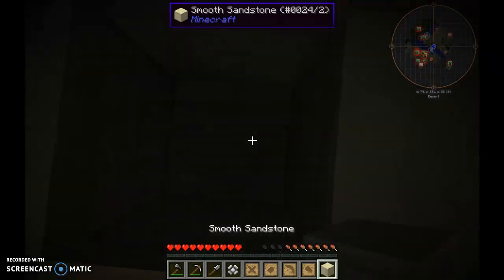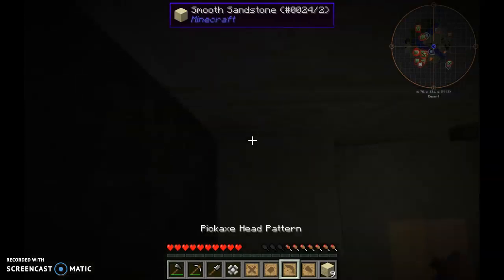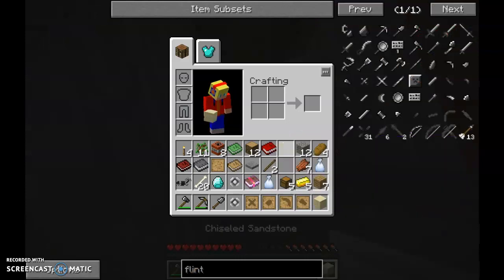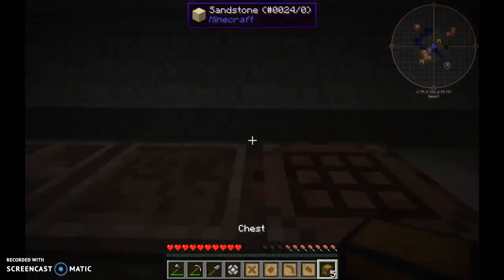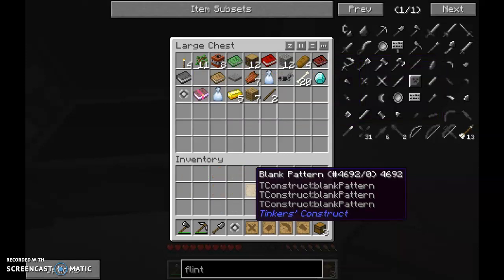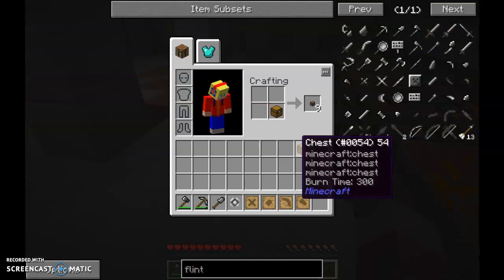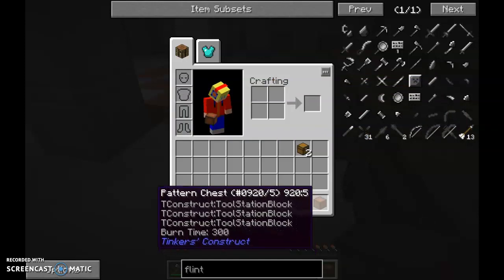I dug myself into a hole. Let's pull out of here. There we go, drizzled sandstone, so there's going to be a hole in the floor. So, place the first double chest and clear my inventory. If you don't know how I've done that, it's shift space — my mistake, shift space. Pattern chest comes in great use.